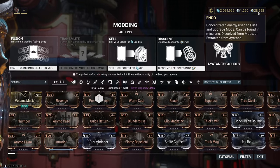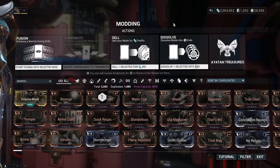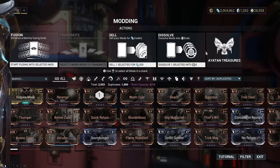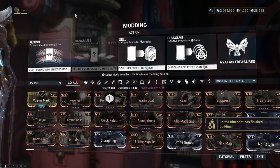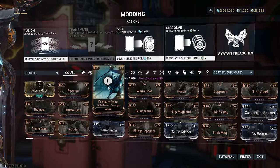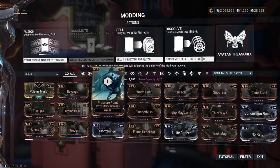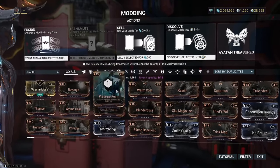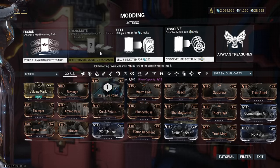You can see I've got 28,000 endo - if you hover over it it'll tell you: 'concentrated energy used to fuse and upgrade mods, can be found in missions, dissolved from mods, or extracted from Ayatan sculptures.' We don't need to worry about Ayatans just yet. Early stages you'll probably find them by mistake along with the stars that go into them and wonder what they are - we'll cover that later. Right now I want to talk about the two options here: the grayed-out transmute and the fusion one. I want to fusion this to a higher level, but notice at the bottom it has five stars currently grayed out. Your warframe early on is very limited in what it can carry - I'll cover that later.